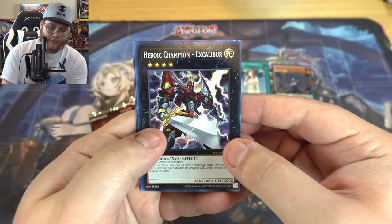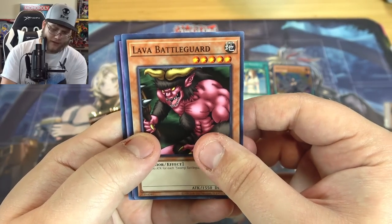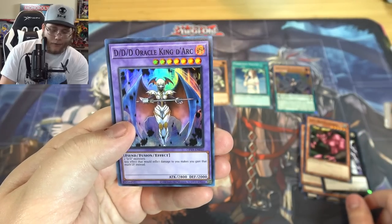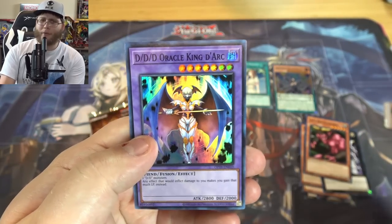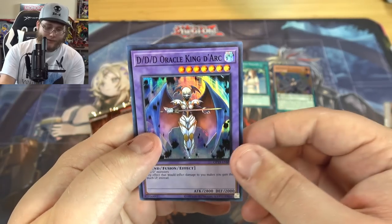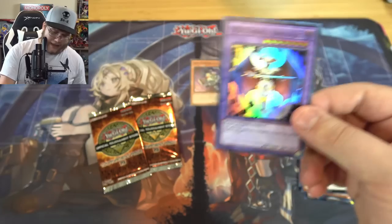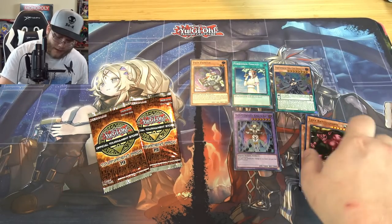Then Heroic Champion Excalibur, Lava Battle Guard — because of some Battle Guard support we actually got — and a DDD Oracle King D'Arc. I don't know if that's ever been a holo for us, I remember her being a rare, so that's really cool. I like DDD monsters anyway so it looks nice. There might have been star foil as well — if you count that, I don't really count that as a holo but maybe you guys do.